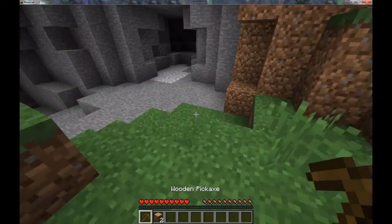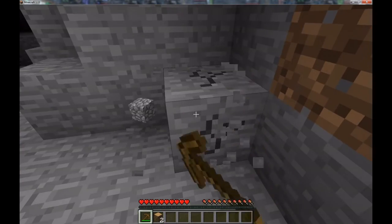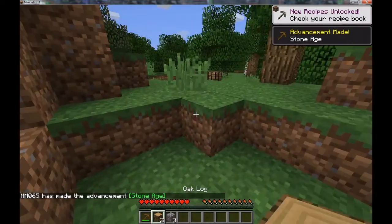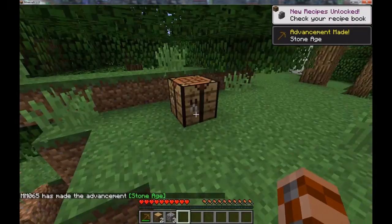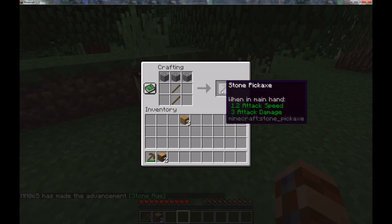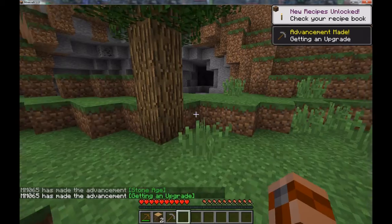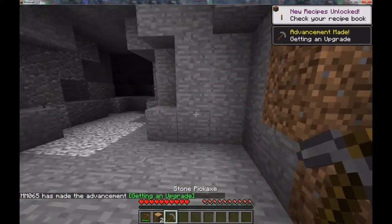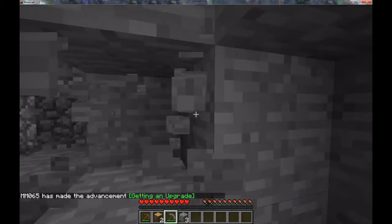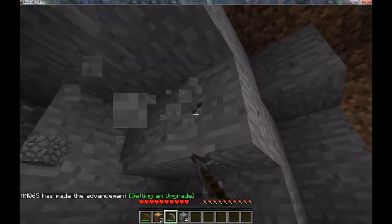Here we got some stone exposed right over here, so let's go mine up three of them and get ourselves a stone pickaxe. The plan is, in order to avoid fatigue with the game, to just take it at our own pace. Don't rush to the end and get efficiency five, haste two, diamond pickaxes. We're just going to take it slow, do whatever we want, play around with the game mechanics.